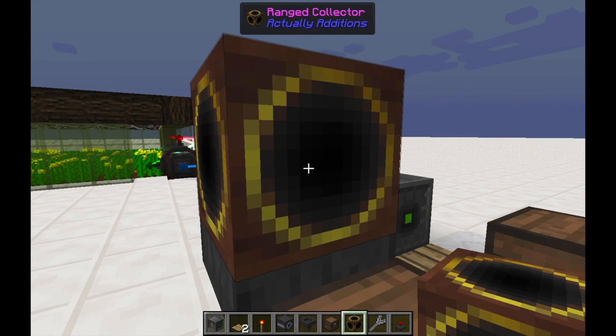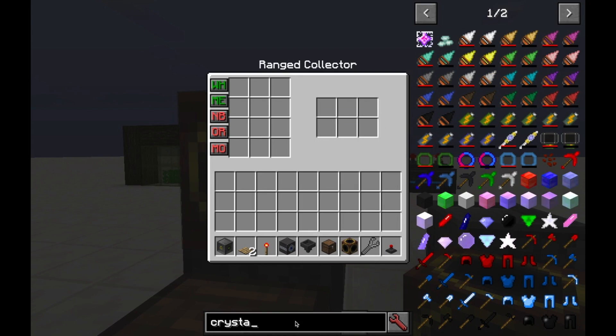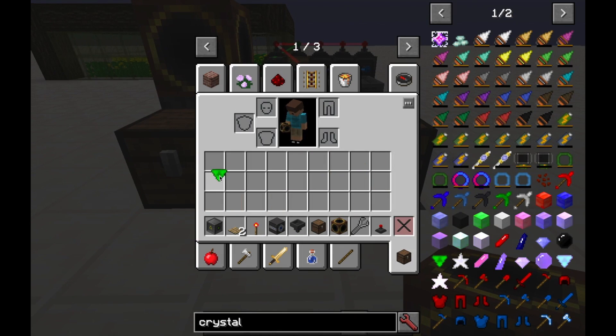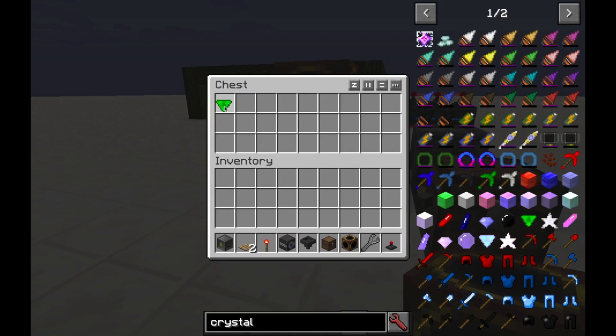We can put our Ranged Collector down here. And if we just go ahead and cheat in a crystal — we can get our own if we want to — but we can go ahead and whitelist Ignoring Metadata Crystals, and that way if we throw one out in the world, it'll get sucked up and dropped into the chest.